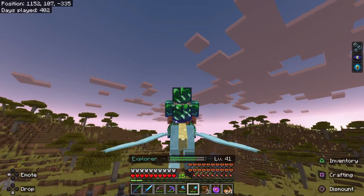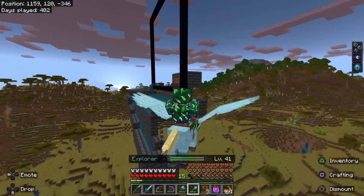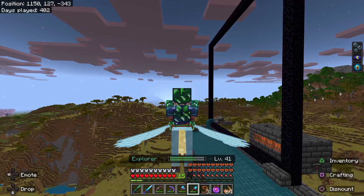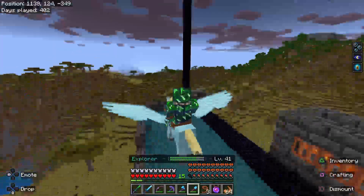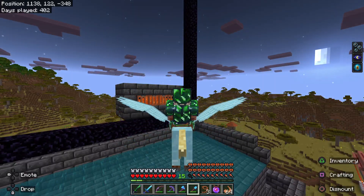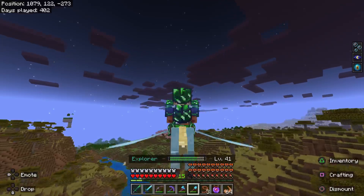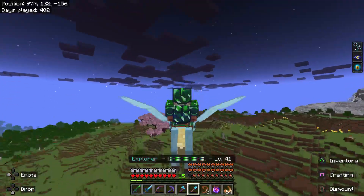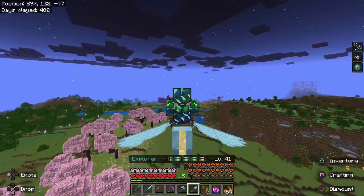I heard in the last patch update that gold farms now have a 15-second delay after piglins come through the portal before they can go through again. That should stop the issue where piglins get blocked against the portal, go through, and you end up with two or three hundred piglins on the other side of your portal. I hope that fixes it — I've died a few times that way.